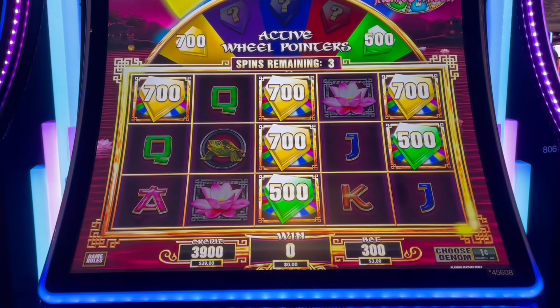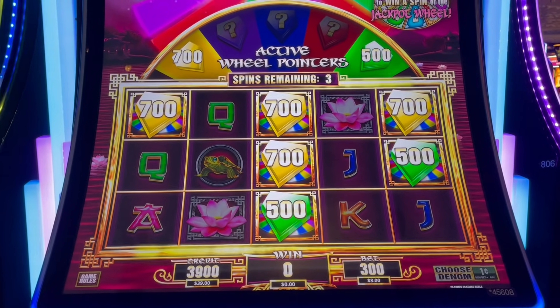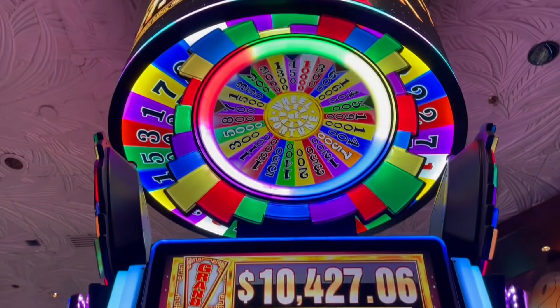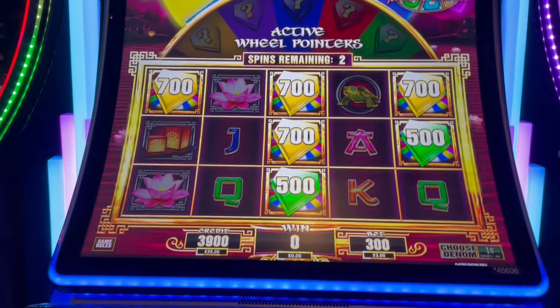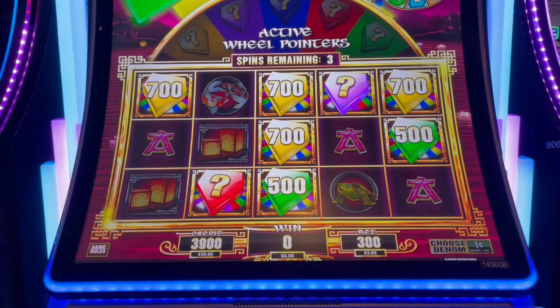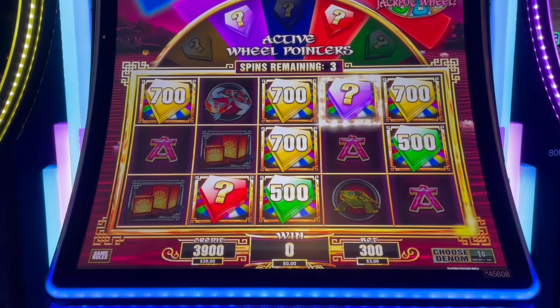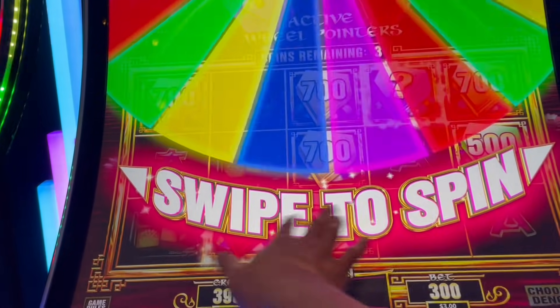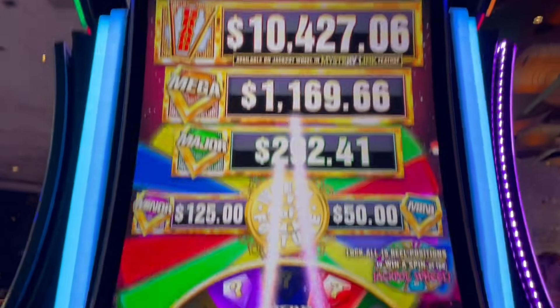I see what it does — three spins remaining. I do get more than that. It does say spins remaining. Got it. It's like a lock-it link type of thing. Alright, so I get the spin. A little confusing, sorry guys, first time.